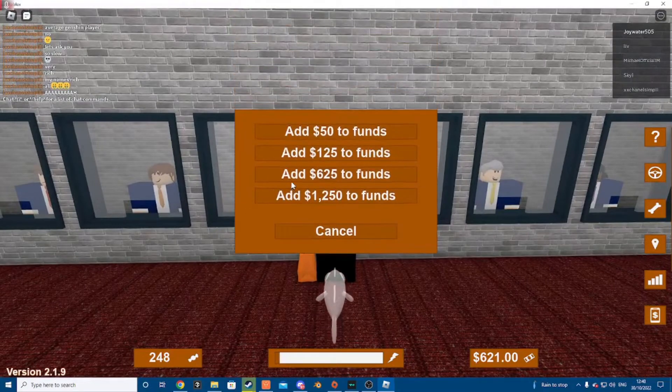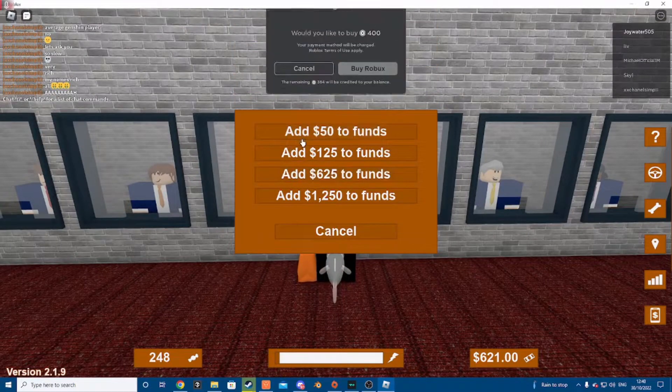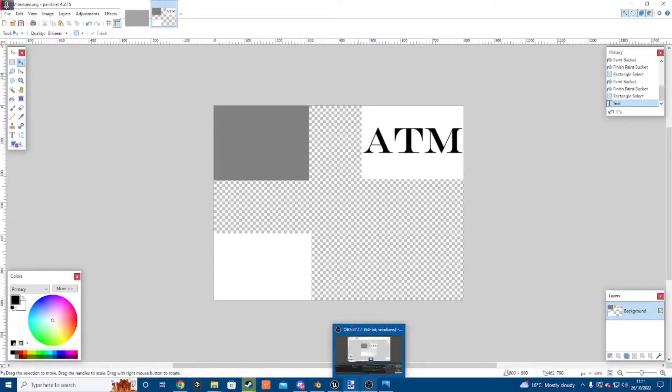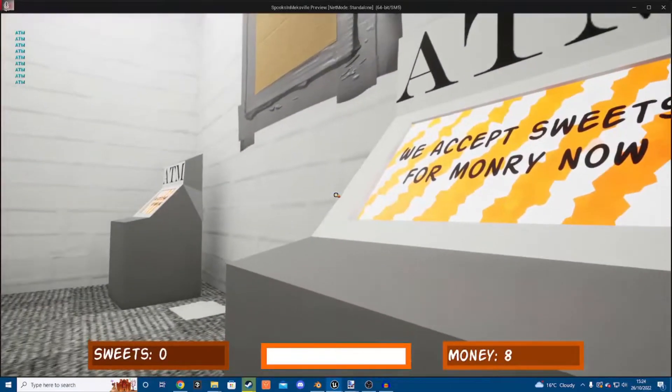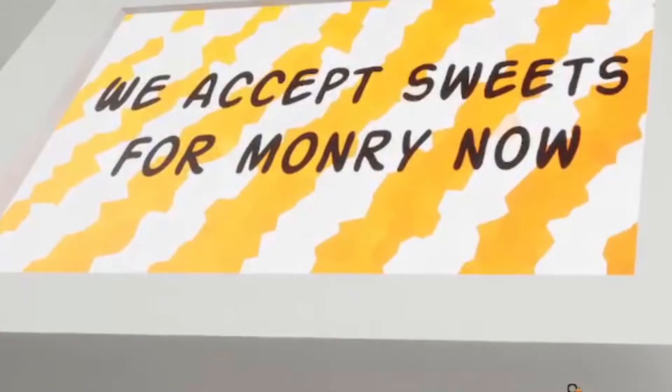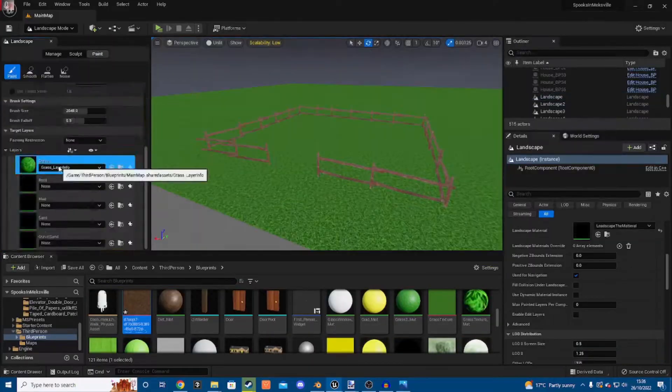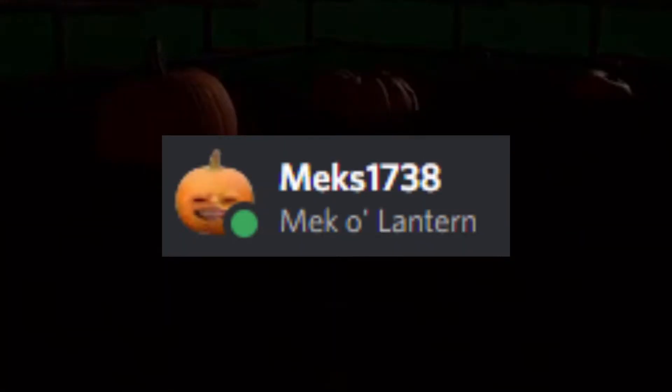The bank in game is like a microtransaction shop, and I'm not going to be putting that in. So instead I'm making an ATM where you can exchange candy for money. The money is a bit pointless because there's nothing to spend it on, but it's just a funny number in the corner. I also just realized I kind of spelled money wrong. Next to the bank is a patch of pumpkins, and in the middle I'm going to put a mecho lantern. For the past two Octobers I've pretty much had this as my Discord profile picture.